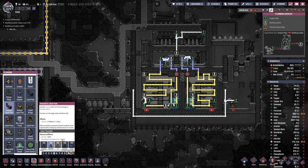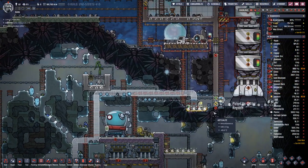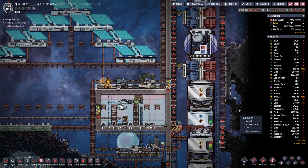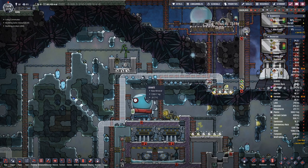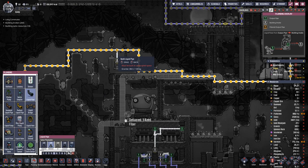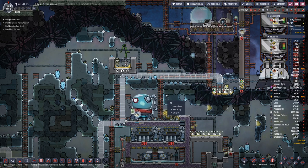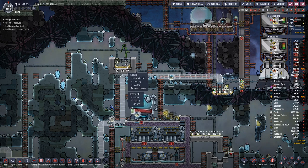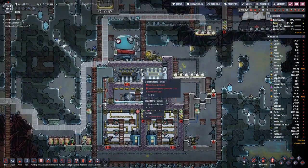Then let's have a look at the insulated pipe. Here we have insulation, but for one tile we need 400 and we only created 300. We ate this one and with that we should be able to get petroleum so we can also manufacture super coolant.